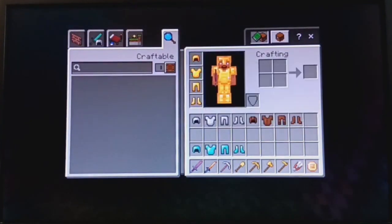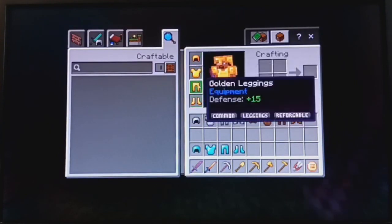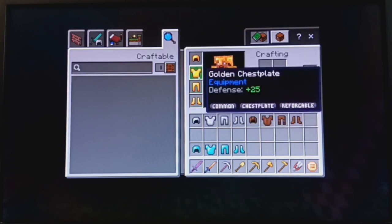Gold armor provides a total of 55 defense: 5 for the boots, 15 for the leggings, 25 for the chestplate, and 10 for the helmet.